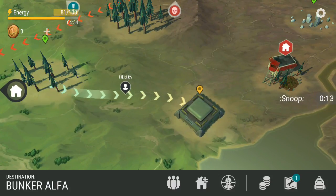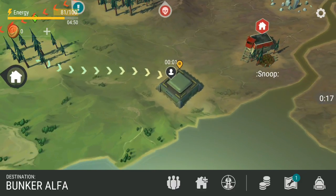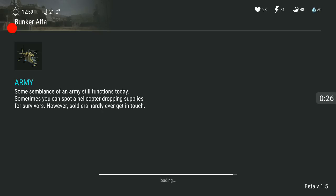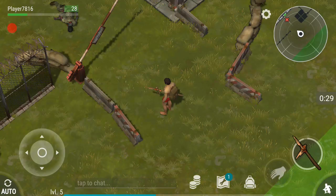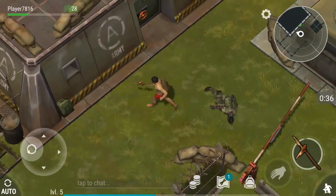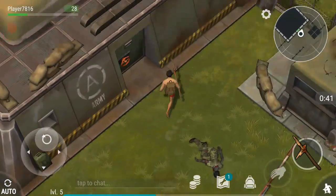All right, let's go out to — not Snoop's base, but to this bunker area. Let's go. All right, we're going to Bunker Alpha. Let's go. Right as we enter, I noticed that there's this area right here. Heck yeah! Whoa, that is awesome.